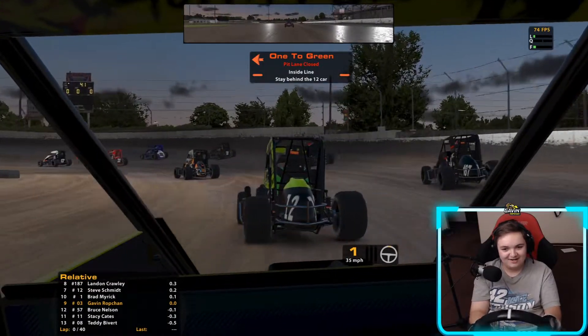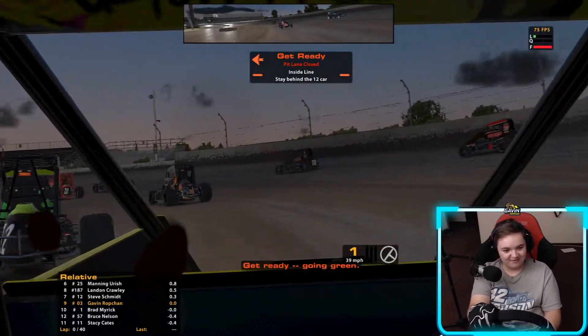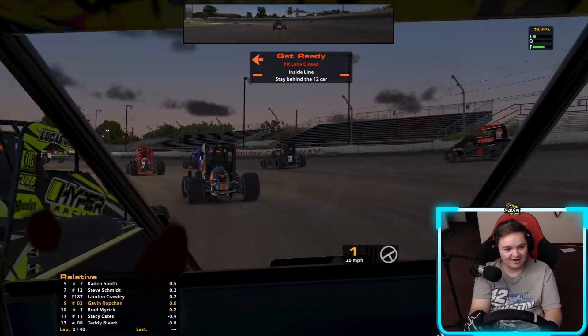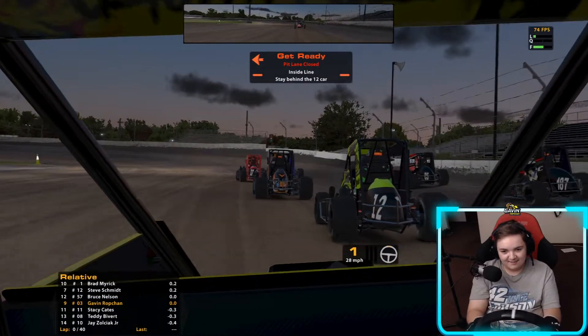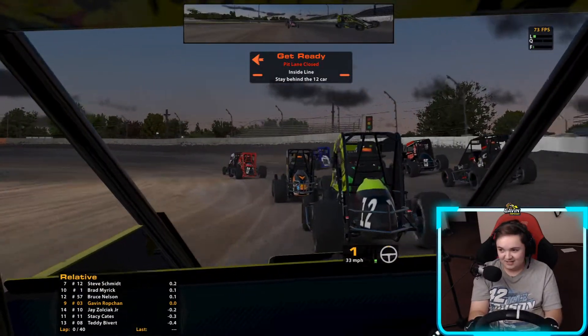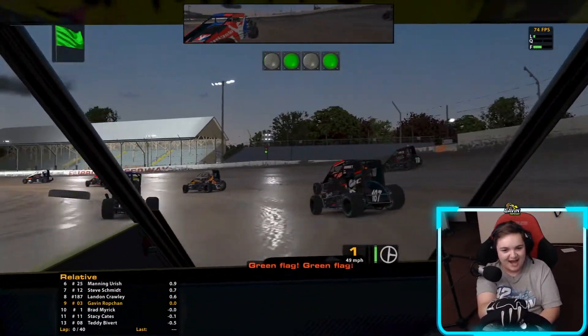What's going on YouTube, we got one lap to green here at Fairbury Speedway in the dirt midget. We got 40 laps to go. Open setup, did not qualify the best, ended up ninth position. They're already wrecking going three wide before the green — here we go, drop the hammer.